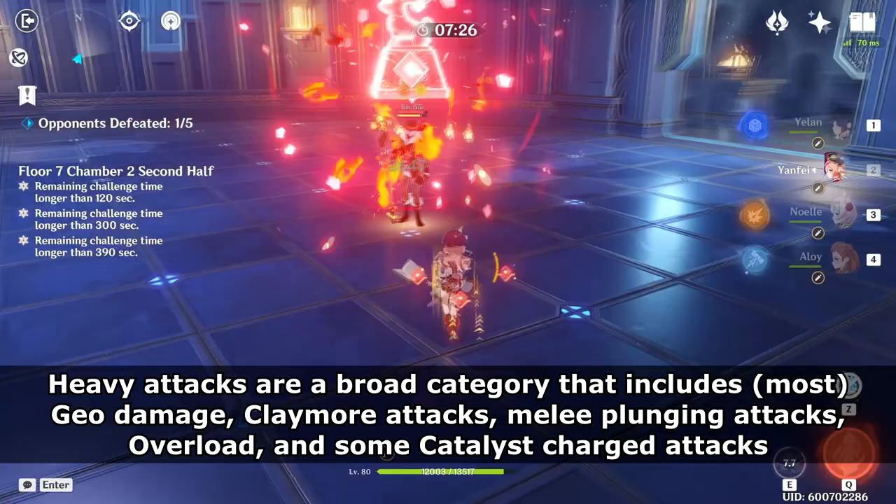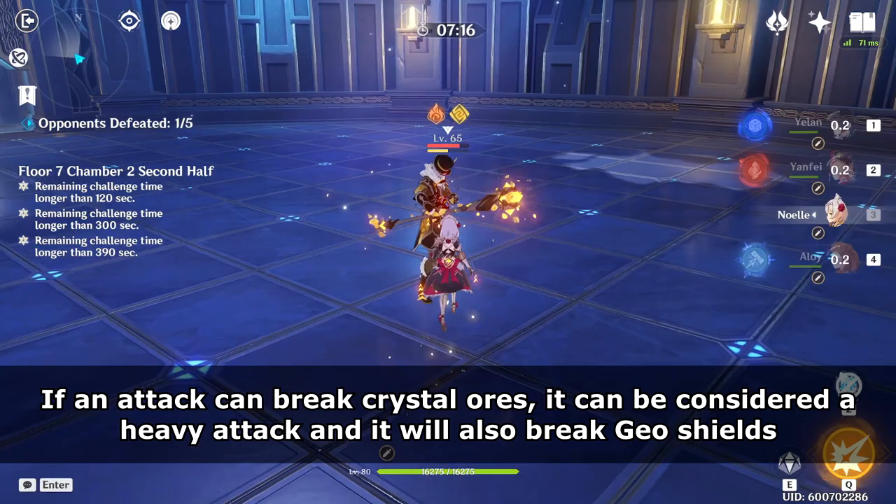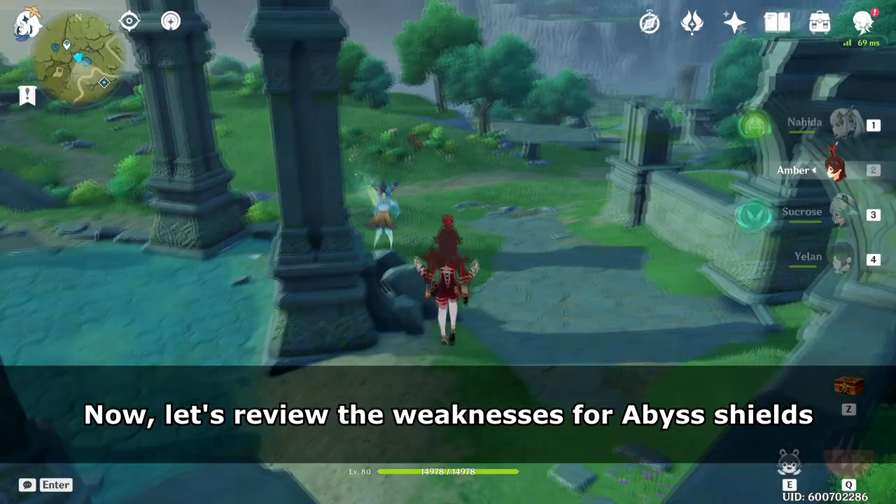Finally, the last Fatui Skirmisher Shield — Geo — is weak to Heavy Attacks. Heavy Attacks are a broad category that includes Geo Damage, Claymore Attacks, Melee Plunging Attacks, Overload, and some Catalyst Charge Attacks and Skills. If an attack can break Crystal Ores, it can be considered a Heavy Attack and it'll also break Geo Shields.